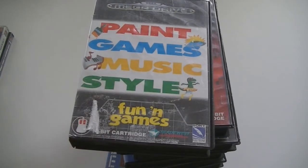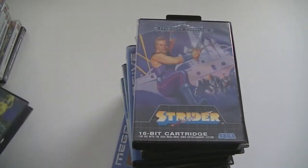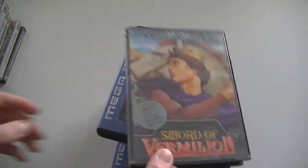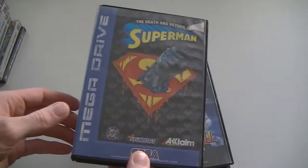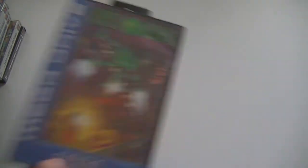Then for the Sega Mega Drive: Spider-Man and Venom Maximum Carnage, which has a really cool red cartridge. Atomic Runner, Strider — one of the coolest games on the Mega Drive — Sword of Vermillion, The Death and Return of Superman, Strider 2, Alex Kidd and the Enchanted Castle, Sparkster, and Vectorman.